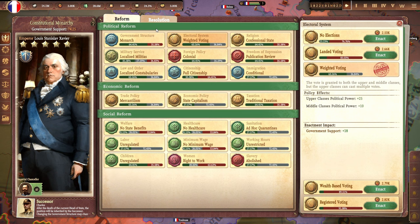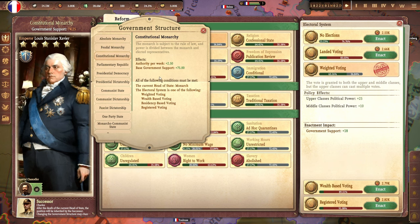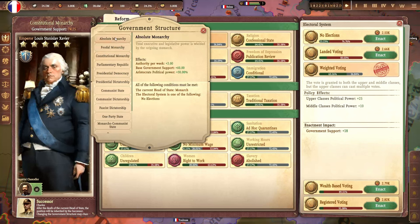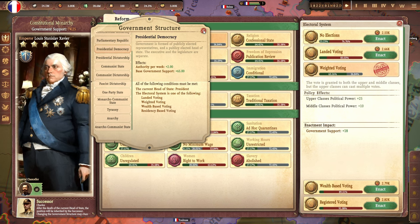With both some sort of electorate and a monarch as head of state, the current governmental structure of France is a constitutional monarchy. The governmental structure of a country isn't something you choose directly — instead, it emerges based on the policies you choose. Different types of government have different conditions. Some of the more common flexible structures, like absolute monarchy, presidential republic, or constitutional monarchy, are based on just a couple of policies. More specific forms of government, like a fascist dictatorship or an anarcho-communist state, involve having several policies enacted to meet all their conditions.